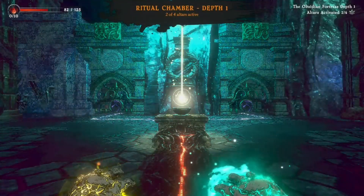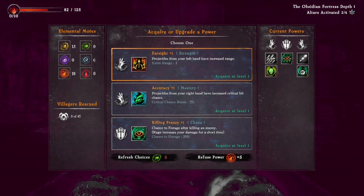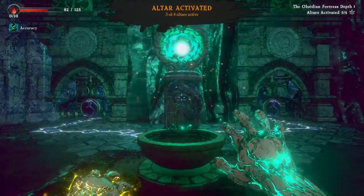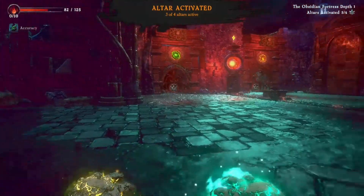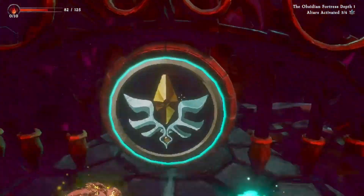Now for the reward: 'Farsight' gives projectiles from the left hand increased critical hit chance. 'Killing Frenzy' gives a chance to enrage after killing an enemy, which increases damage. Let's go with the accuracy upgrade. We've got one more altar to do — let's do this one. Here we go — this one starts off differently.